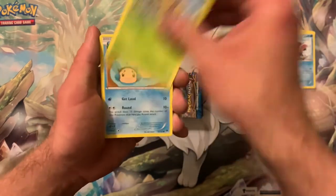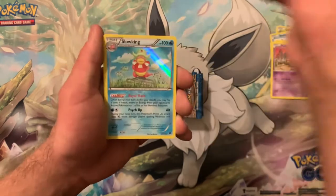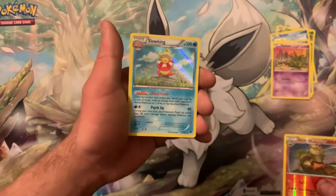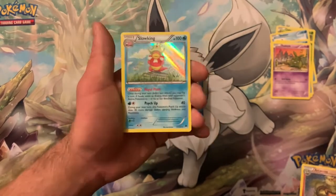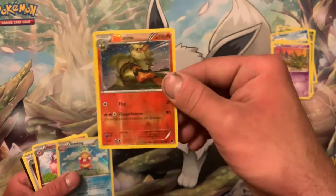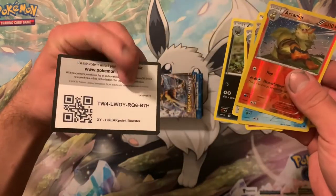We got Chikorita, Shellder, Seedot, Toempel, Trubbish, Arcanine — and a slogan. I do not like the holographic patterns from the X and Y series, it looks like water. Not a big fan, but I do like this Arcanine Reverse — that is a very pretty card. And a cool card. Luxio — wait, not Luxio, Luxray. Number two.